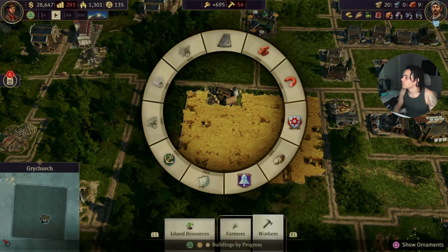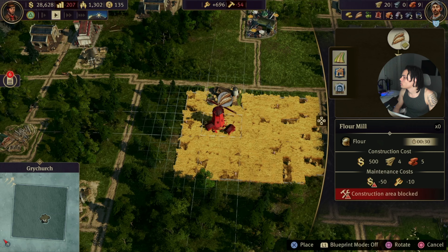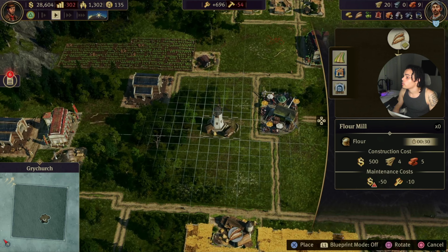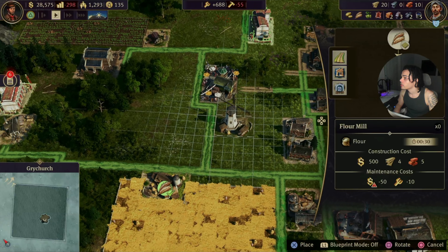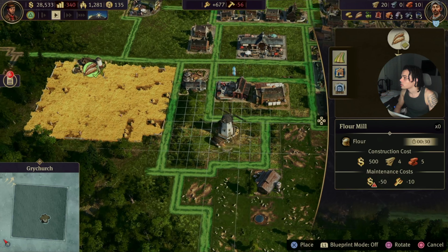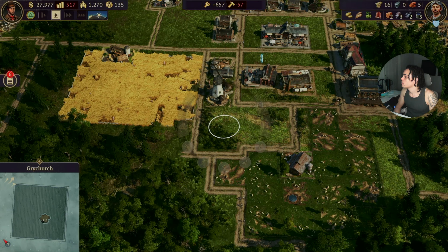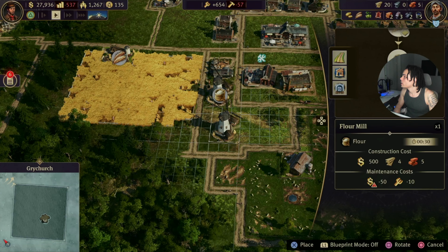We need wood — construction area blocked. So we need one of these. What is this? Flour. So now we need to create wheat into flour. We can put this somewhat near here — no, it's not enough space. That sucks. Oh, we can put it right here, right across the street. And then we can create bread.